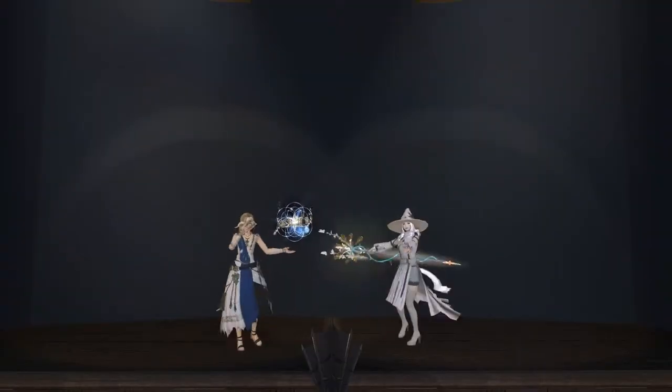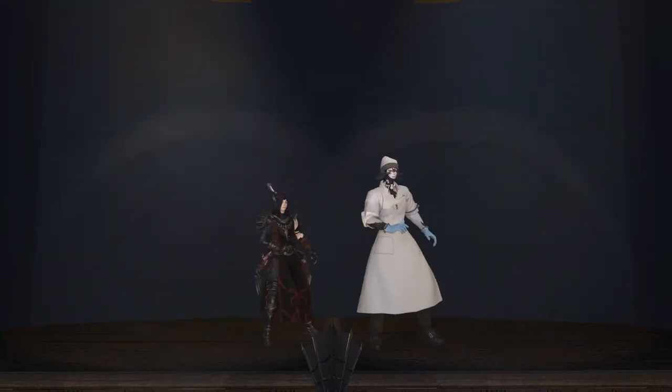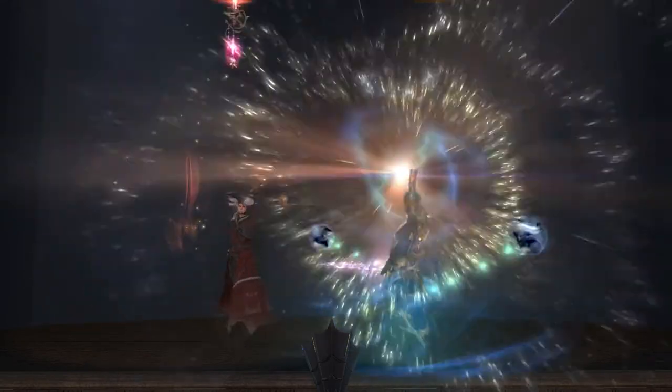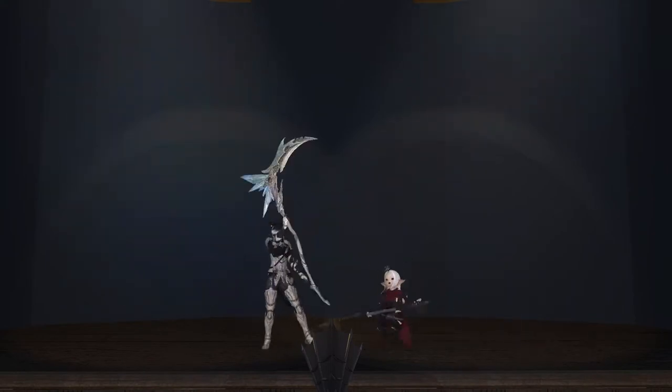Glamour is the ability for you to make your gear look like another piece of gear. So if you picked up a new piece of gear that doesn't fit your style, you can make it look like a different piece that you already have in your inventory. Dying works about the same way, but allows you to change the color of certain glamour items.